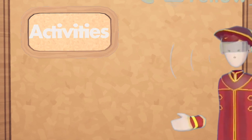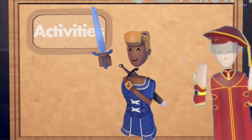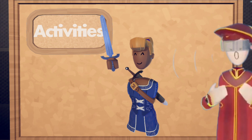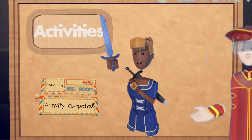The first and easiest way how you can get tokens is by playing Rec Room activities. If you complete an activity, you will get a pop-up on your watch and you can choose from 3 different rewards. Some of them can be tokens as well.